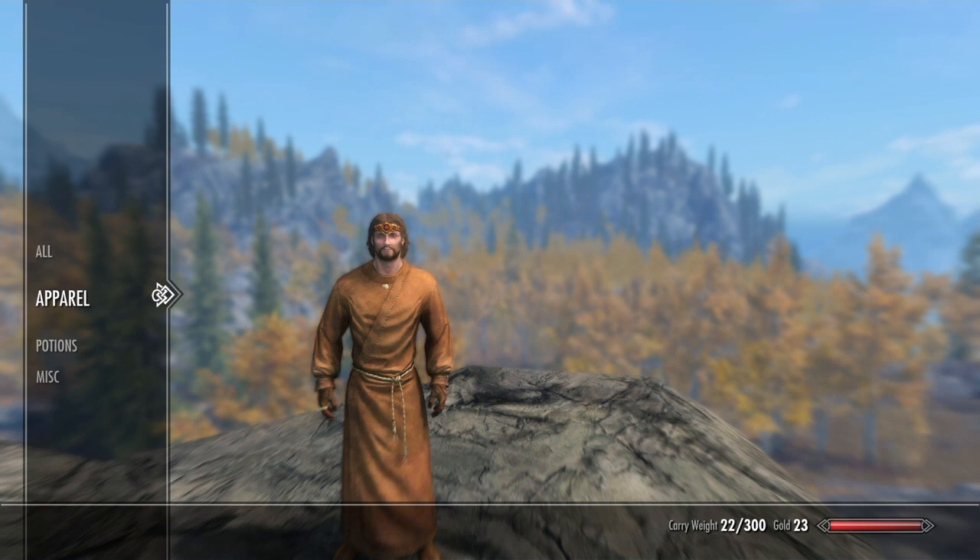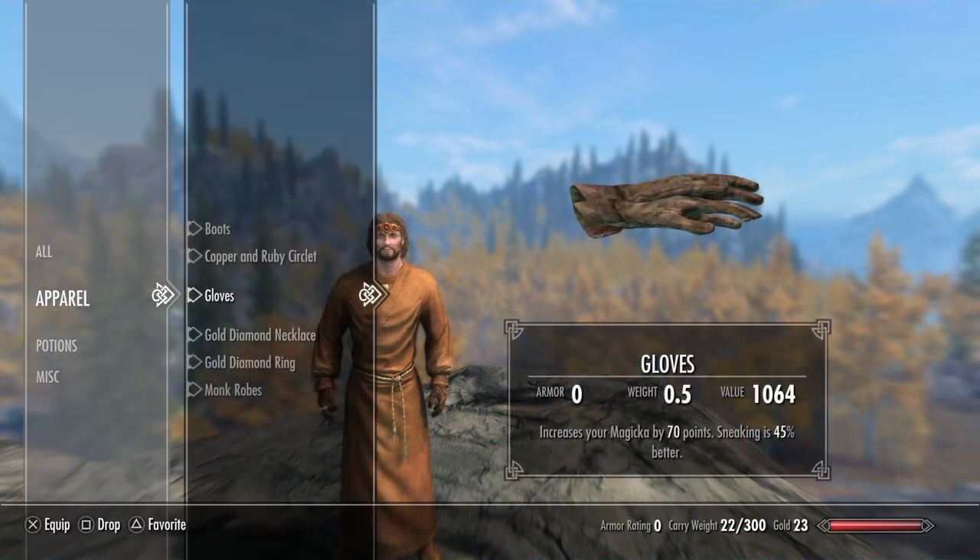So this guy is a pure mage — basically what I mean when I say that is that he doesn't use any weapons or armor. He only uses magic as his weapon and alteration spells like ebony flesh as his armor. As you can see, this guy has an armor rating of zero because he just uses clothes.